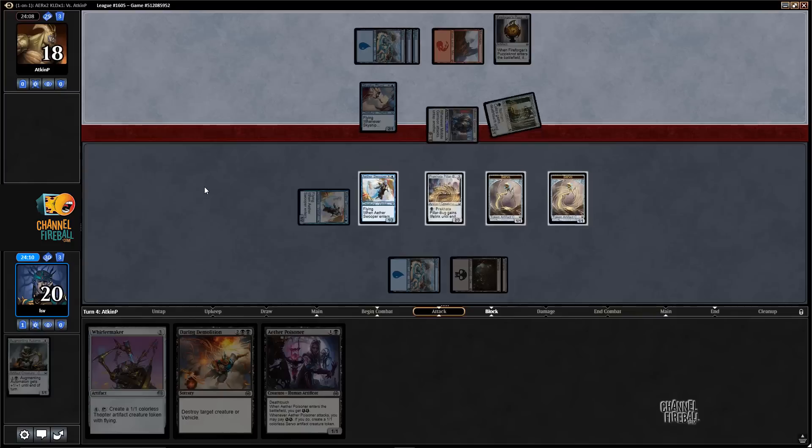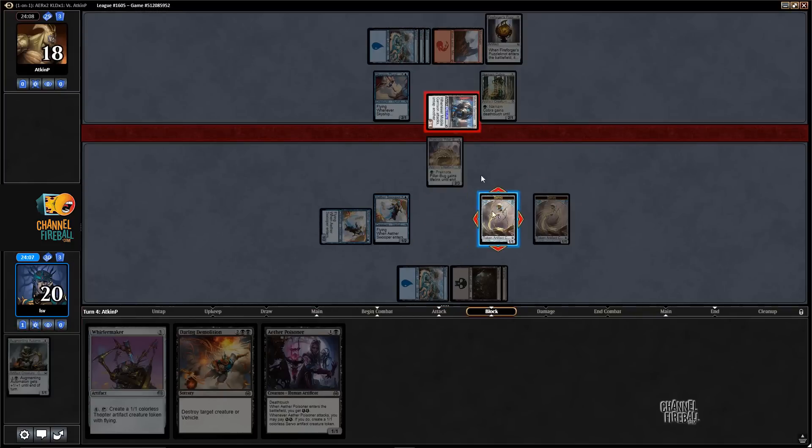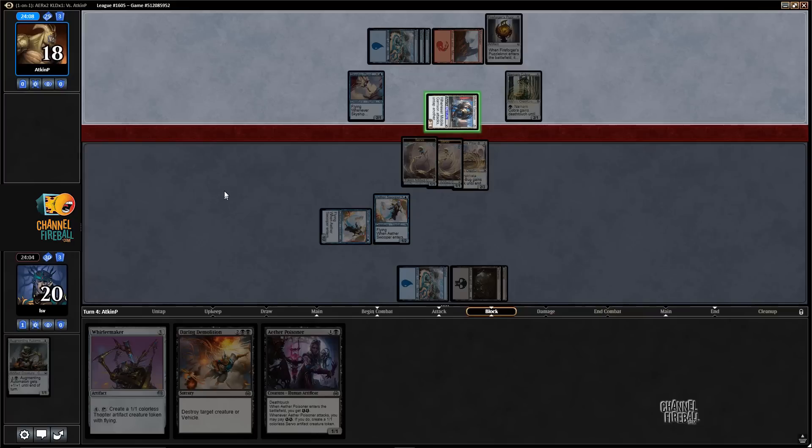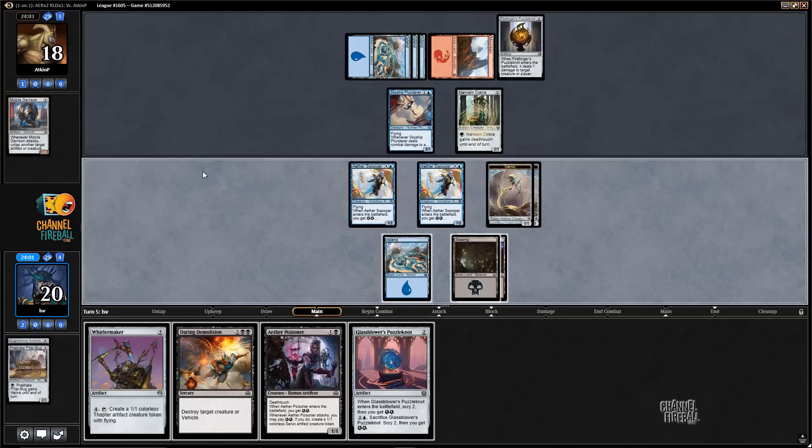Okay, untap a Cobra. I'm actually fine trading a Pillar Bug or two Servos for this thing, especially since with a Fire Forger's Puzzle Knot out, this block does not work very well later. Glass Blower's Puzzle Knot — well, better than a land, I think.